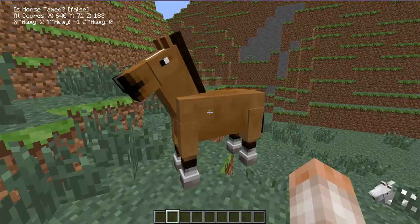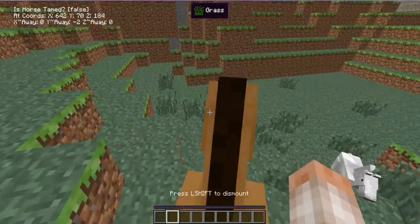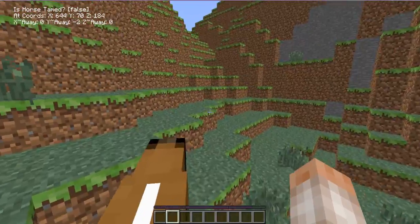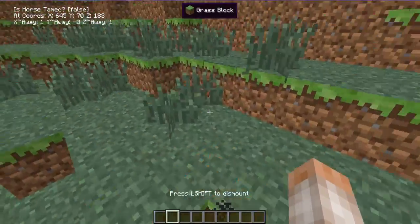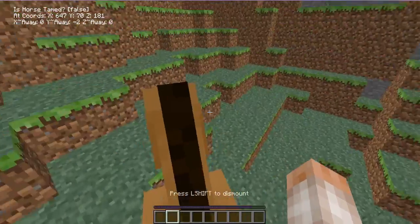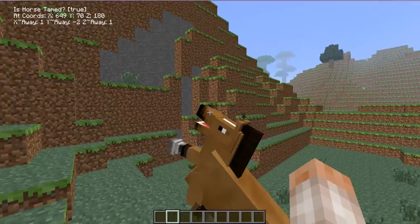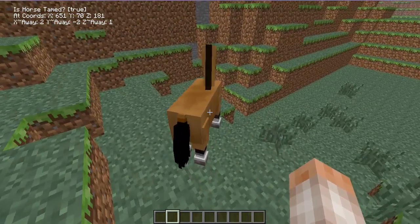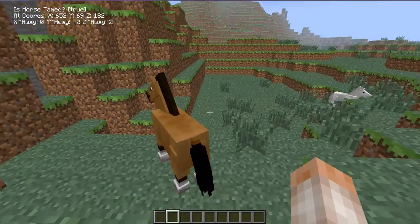Let me just try and tame this horse to show you what it does when it is tamed — all it will say is 'is horse tamed: true.' This one doesn't seem to want to play with us. There we go, it's tamed! I thought it was meant to keep me on if it was tamed, anyway.